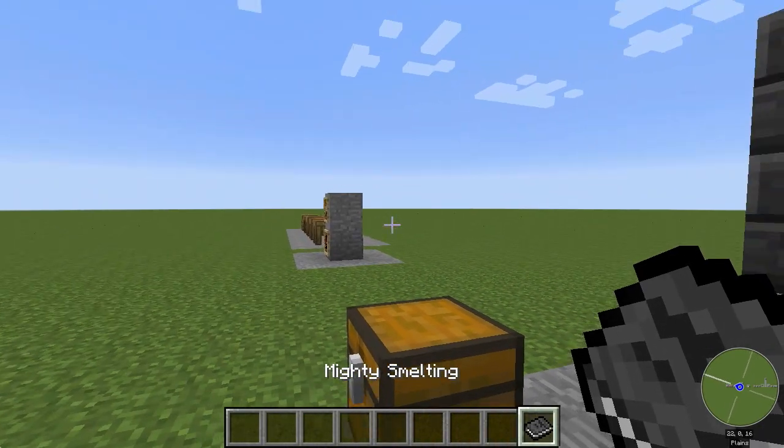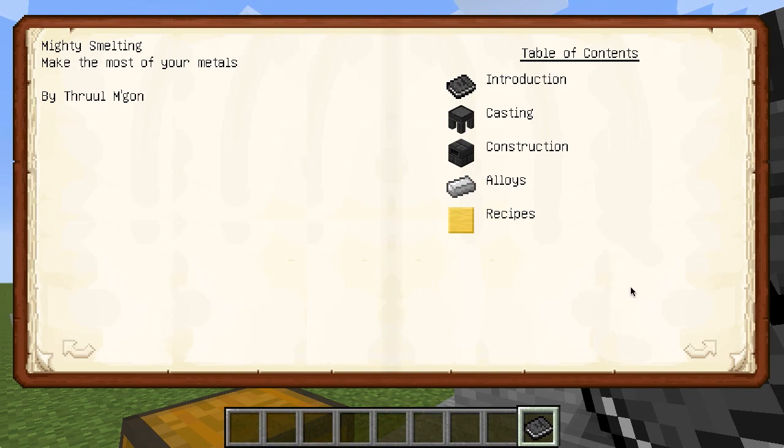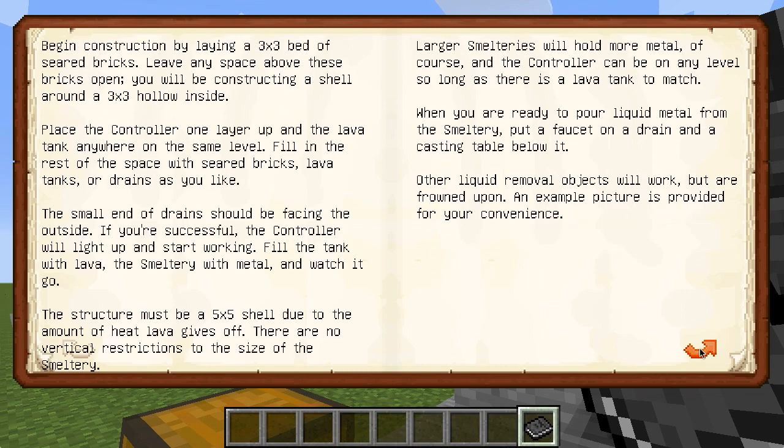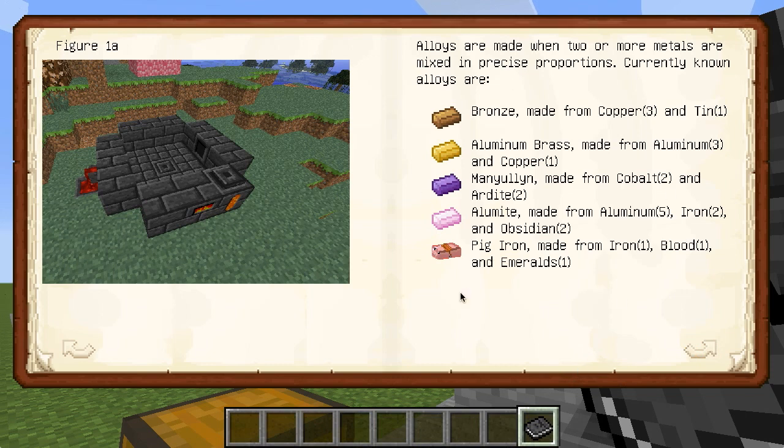The last thing to talk about is the in-game book. Like the other two books, this one is super useful and tells you everything you need to remember about casting — how to build a smeltery, what all the parts are, how to deal with pouring and casting, and your different alloys. I refer to this actually quite often when I can't quite remember a recipe — aluminum brass by the way is three pieces of aluminum and copper, and it requires one ingot per cast instead of two, so it's a great substitute if you find aluminum more easily than gold.